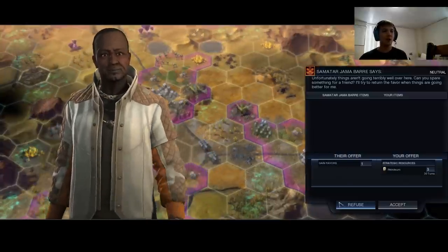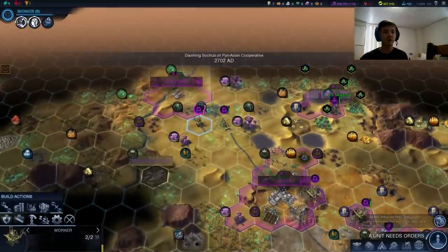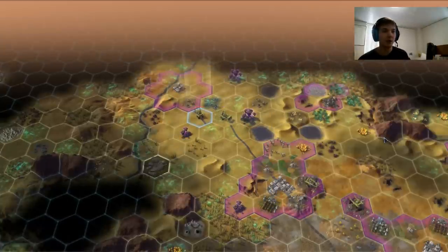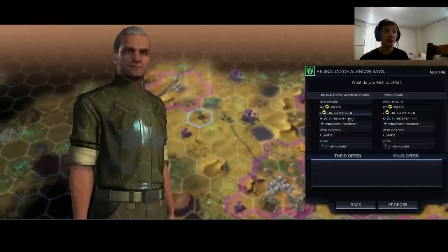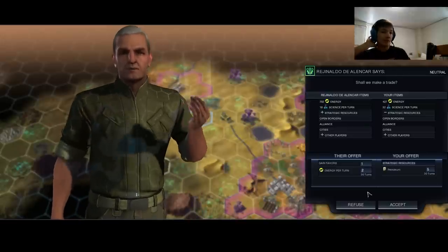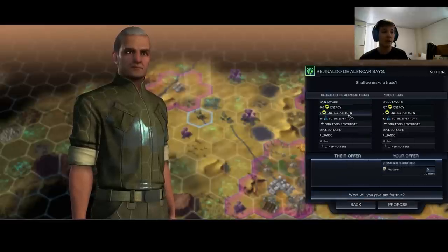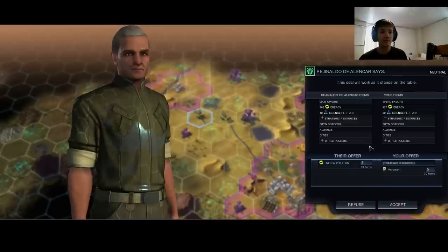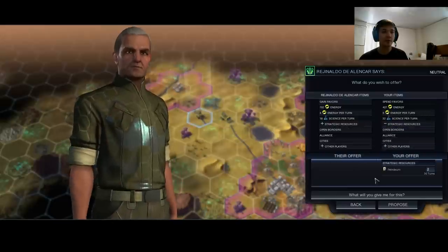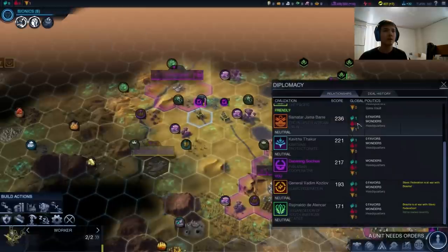I wanted to sell the petroleum. Let's do that now so I don't forget. I'm going to find the weakest player — Reginaldo. He's not doing too hot, but he does still have some good energy per turn. One favor is worth about two or three energy per turn, so it looks like we can go one energy per turn for each petroleum. We sold all of our stuff to the weakest player, and now we're making a good positive quantity of energy per turn.